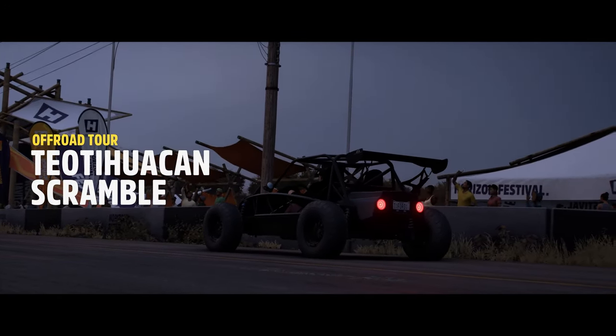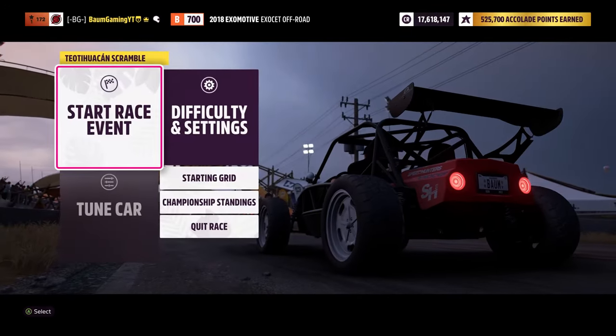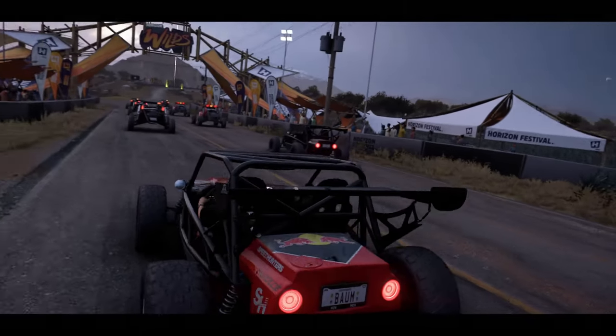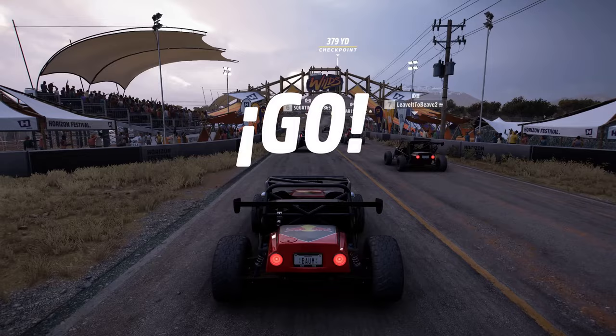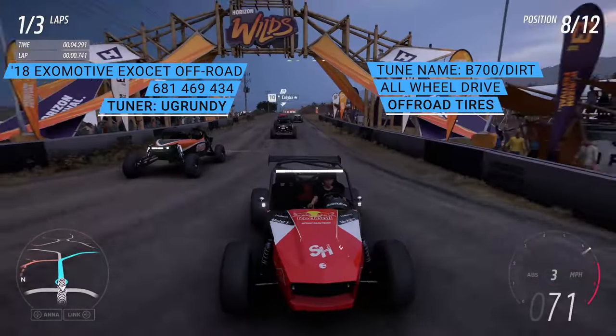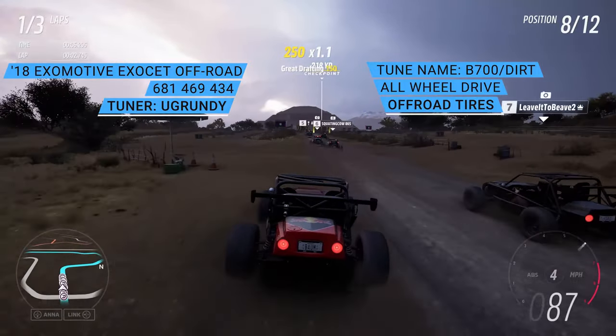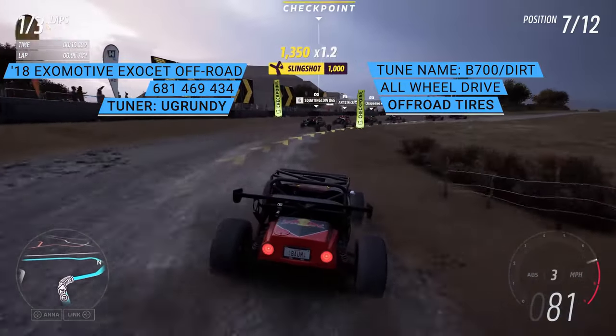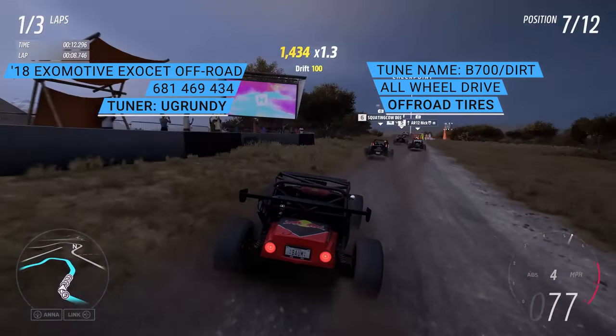Here we go with the Pio scramble, and we're jumping into the 2018 Exomotive Exocet off-road. As with the last race, the share code for the tune along with the tuner's name and the name of the tune will be up on the screen. Let's see what this little Exocet can do.